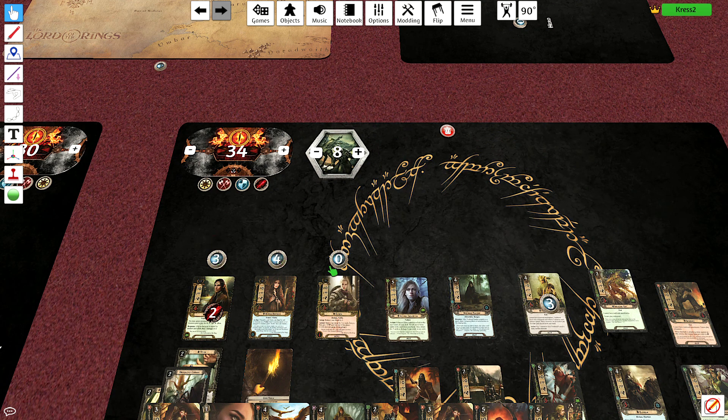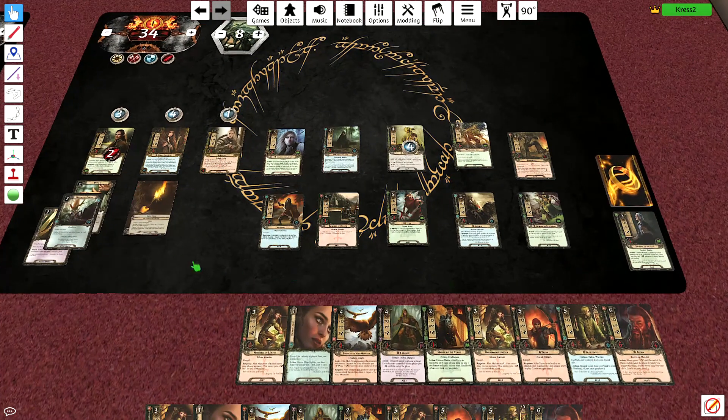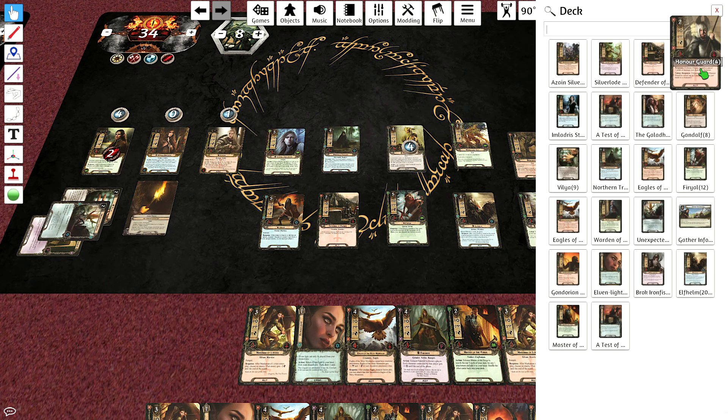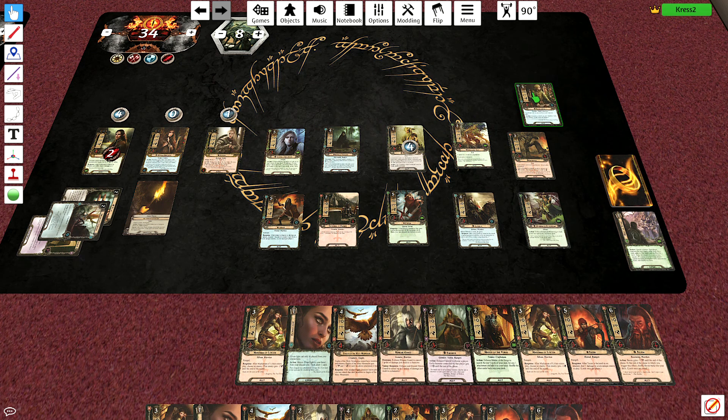We're going to go into round eight. Bayhorn's back — glad to see him. I'm going to need to save quite a bit for that. One, two, three, four, five — let's say hello to Gorthandell. Our board state is absolutely massive. Let's go ahead and Vilya again — okay we get Heed the Dream. Five cards, and for one to add to my hand, we'll add the honor card. I should have definitely done a Mildred Stargazer — I don't know what I was doing right there. It's been brain dead. We're going to get Faramir as well. We've just got a lot.